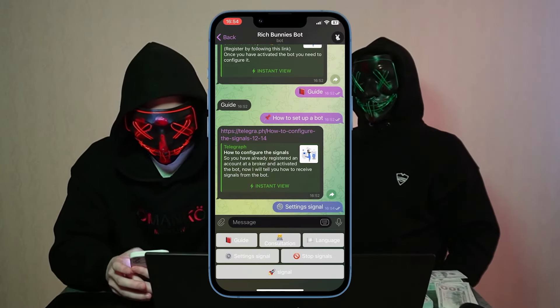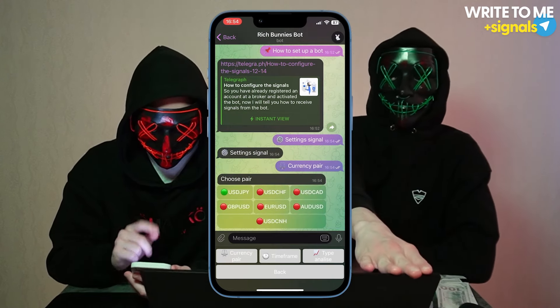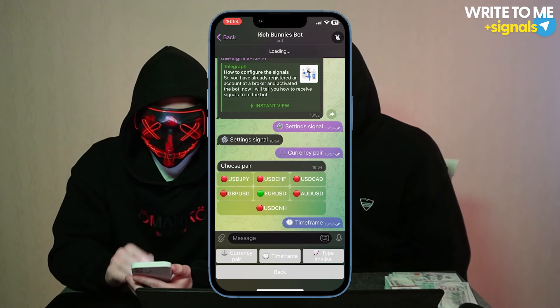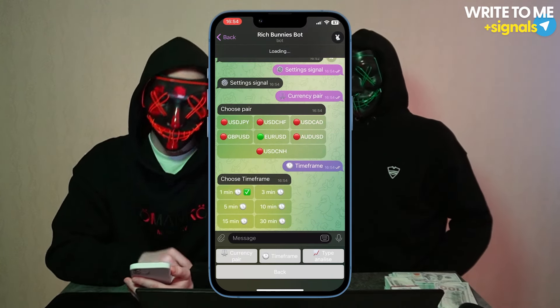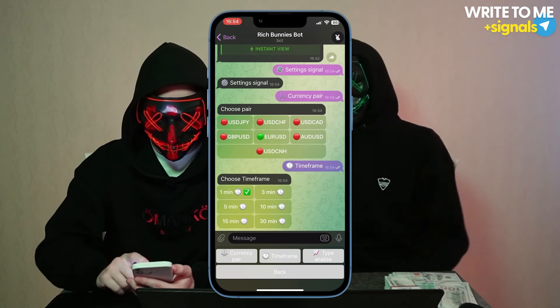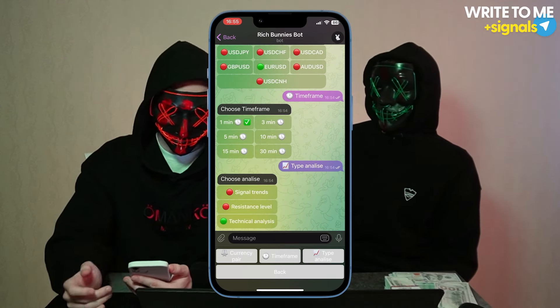We will show what is happening on our phone. We ask for signals from the bot and open trades immediately at the same time on the phone. Now red will show you how to set up our bot. Click on the settings and select a currency pair. I want to trade on the euro USD. Select the time frame — we have added a new update of one minute. I prefer technical analysis and recommend it to my friend green.